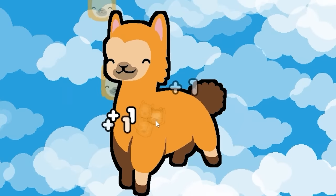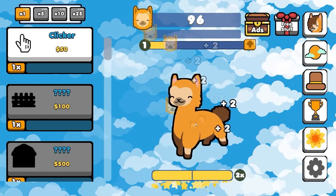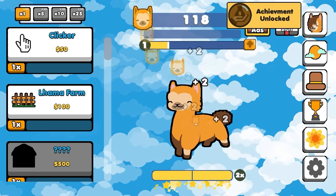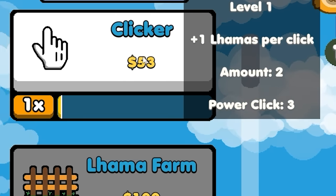Today we're going to abuse this poor creature and chill with the richest being in the universe. The more we click, the more money we get. If we click fast enough, we get a bonus. For $50, we can upgrade our clicking power by one, so we're going to do that three times.